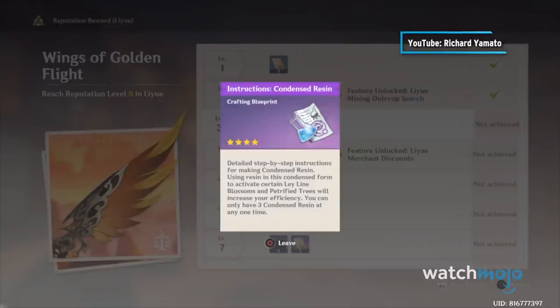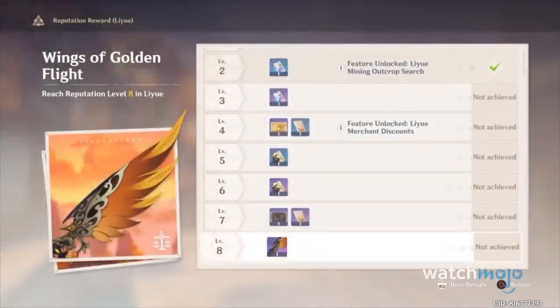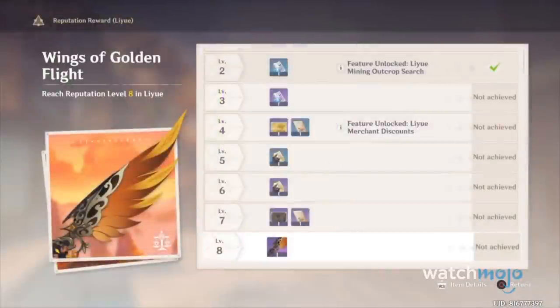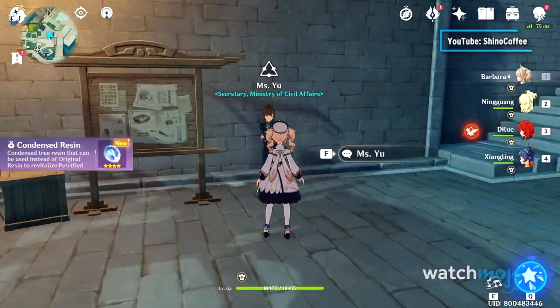For example, you can unlock gadgets that reveal treasure chests in each region, acquire unique regional recipe cards, and reveal the locations of hidden Oculus relics that award you with stamina enhancements and key resources. What's even better is that you can get a region-specific cosmetic glider for your characters — one of the few you can get for free.